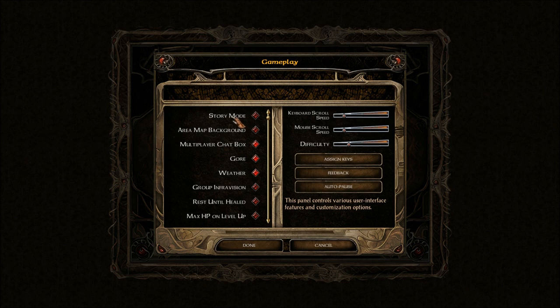Hopefully it's not confusing during future movies. Story mode? No. Easy difficulty — cannot die in combat. Nope. Highlight accessible terrain on the area map. Gore? Yes. Weather? Yes. Group InfoVision. Rest until healed — I might take advantage of this. It's a little bit cheating, although it does stink when you get a level up and you get one point.